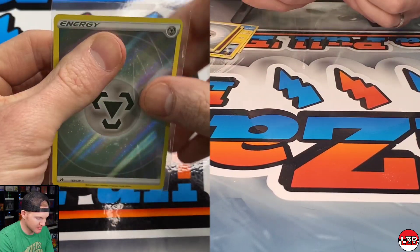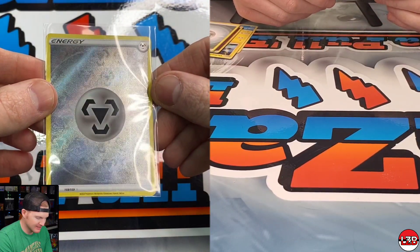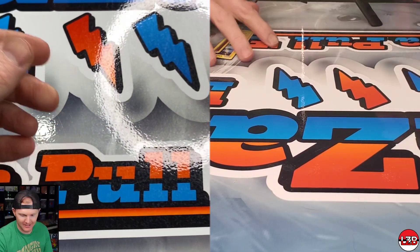Wait — a secret rare energy, textured! Textured metal energy — I think I need that. Look at it, would you just look at that!